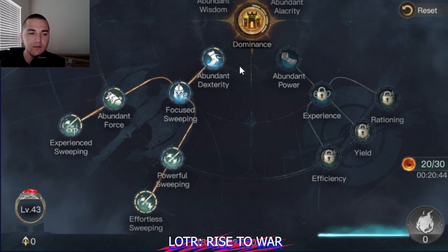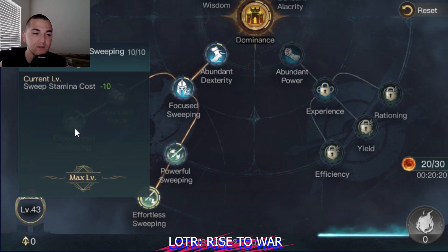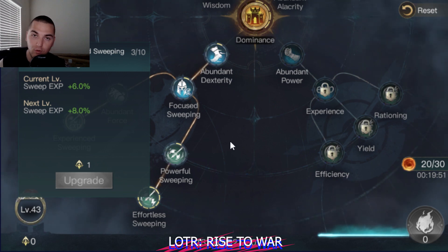What you should be doing is sweeping nonstop with two or three commanders all day long. You're going to gain enormous resources from that and speed-ups from that. That's why we drop down into the abundant dexterity and focused sweeping tree. We're going to hit a point here, hit a point here, drop down to powerful sweeping, then put 10 points into effortless sweeping. This is going to drop the stamina cost of sweeping from 20 down to 10. Once I have 10 stamina per sweep, I'll move over and start putting points into experienced sweeping, increasing overall experience gained by 20% and reducing the cost of sweeping by 50%, generating much more experience and much more resources.